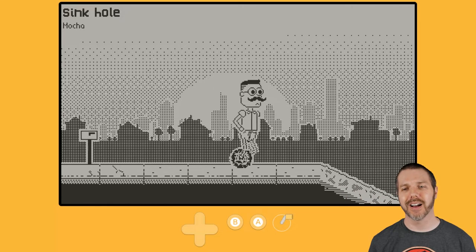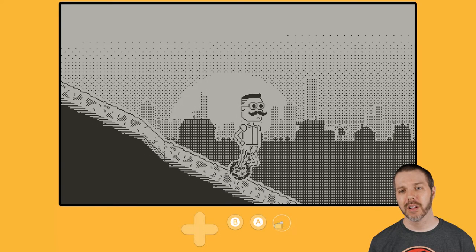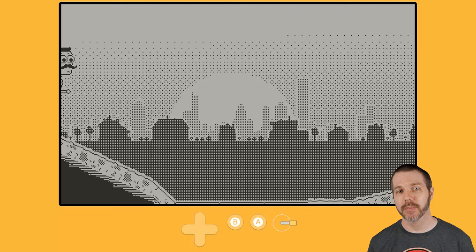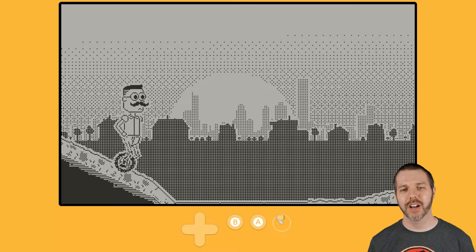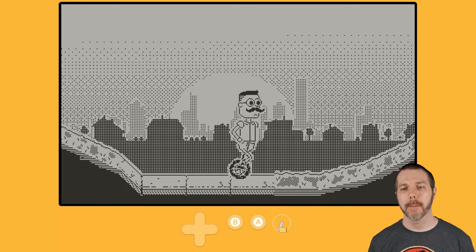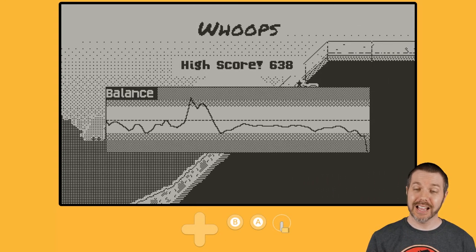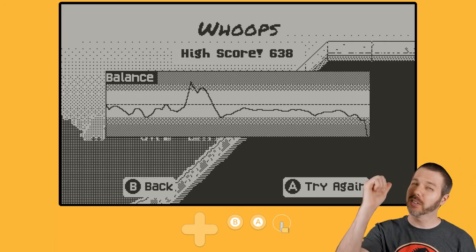I'll see you next time in this sinkhole on Destination Playdate. See the backscroll — I can get control, but it doesn't backscroll all the way. You get a little bit, but not enough if you're really having a bad time with your balance to get your brew. Anyhow, I'll see you next time right here for more videos. And I'm out.